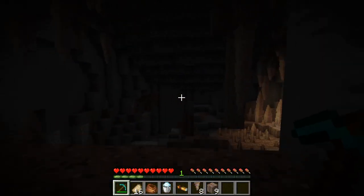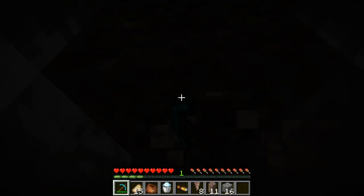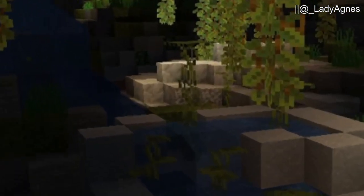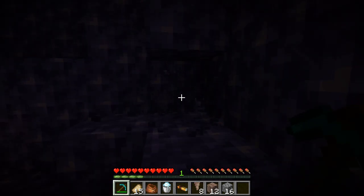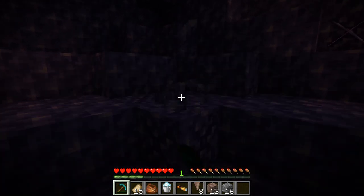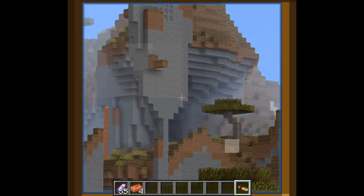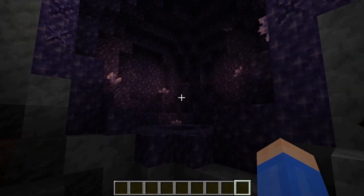The only features left to cover are features already added in the snapshots. First, there's the amethyst geode. This cave feature contains an exterior of tough blocks, a layer of calcite, and an interior of amethyst blocks and budding amethyst. Budding amethyst slowly grows amethyst clusters, and those can be harvested for amethyst shards. These shards can be used to craft amethyst blocks, as well as the light-blocking tinted glass and the spyglass, which can be used to zoom in. Amethyst geodes will undergo future changes so that fewer of them generate and so that they better connect to caves.